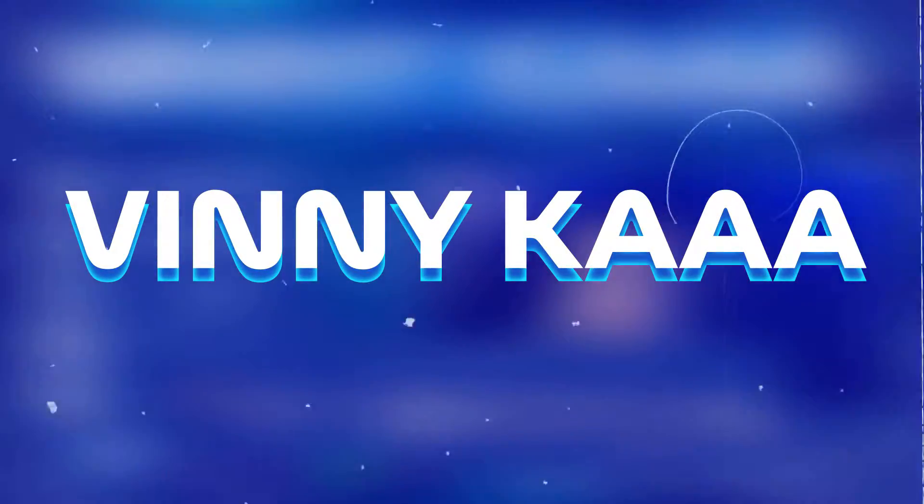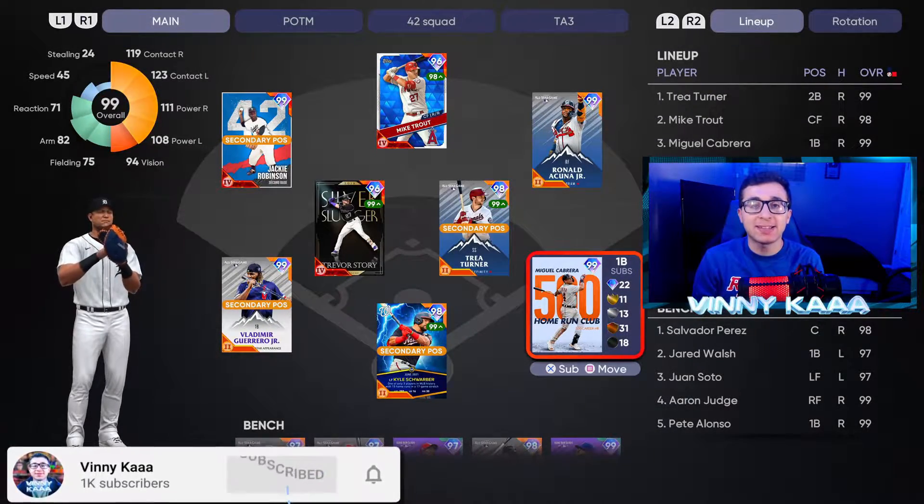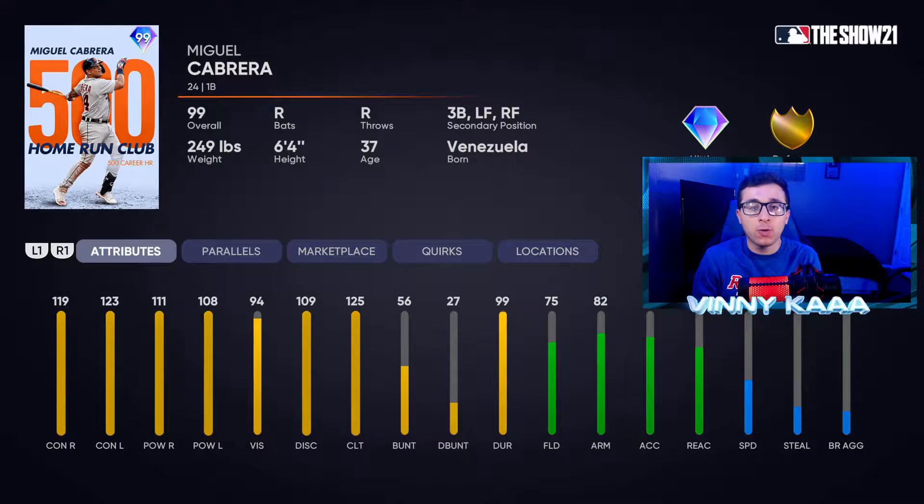I am back on MLB The Show 21 Diamond Dynasty, and today we're doing a gameplay of the new 99 overall Miguel Cabrera. He just hit his 500th home run yesterday, so MLB The Show gave him a milestone 99 overall card — free to get. I made a video on how you can get him earlier today. Let's take a look at the stats: great contact stats — 119 against righties, 123 against lefties, 111 power against righties, and 108 against lefties.